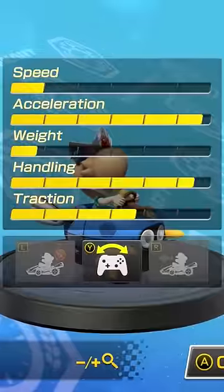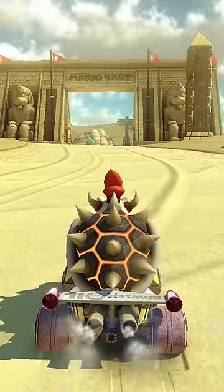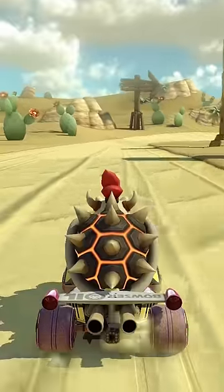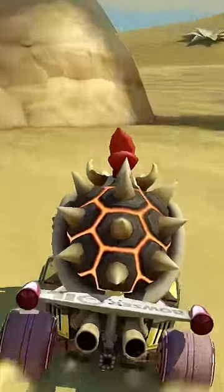But this is the slowest combo, and this is the fastest combo. I did not believe this until I saw it with my own eyes, but if you give the slowest combo 10 coins, it becomes faster than the fastest combo. Coins matter more than the speed stat.